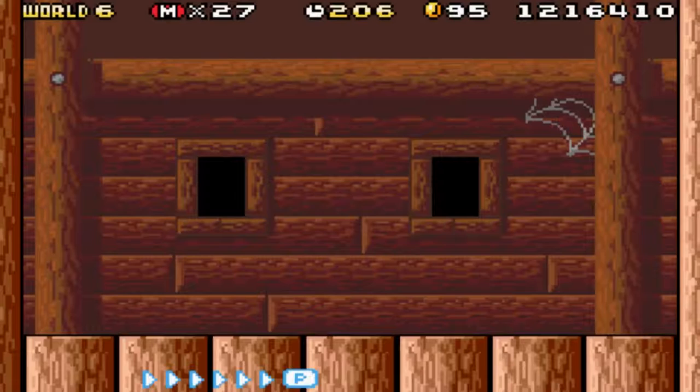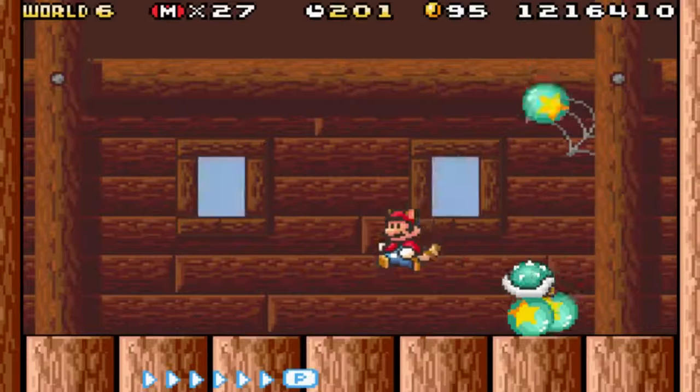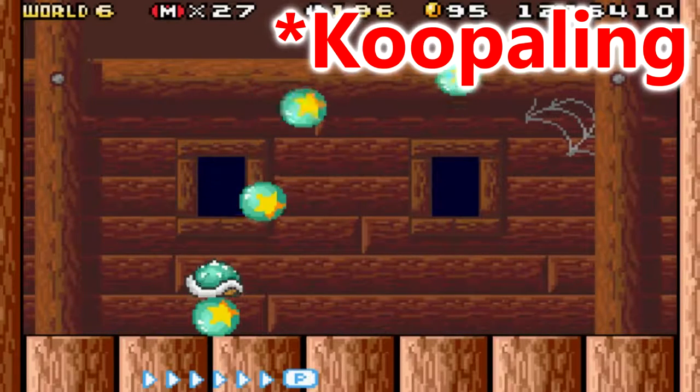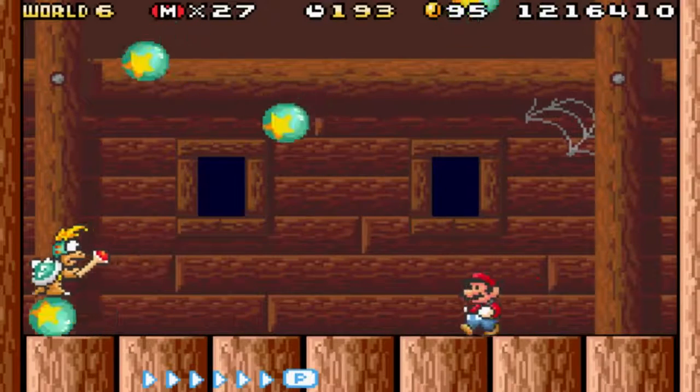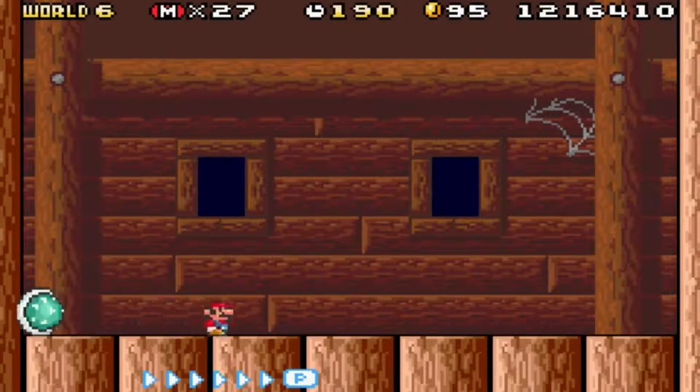I think this is Lemmy. I maybe got the Koopa wings mixed up between the first world's Koopa wings and this world's Koopa wings. If I can just stomp on his head like that - he's a little easier than I made it look. But that's okay, we still beat him, and that's all good.